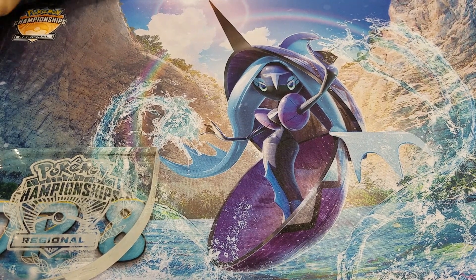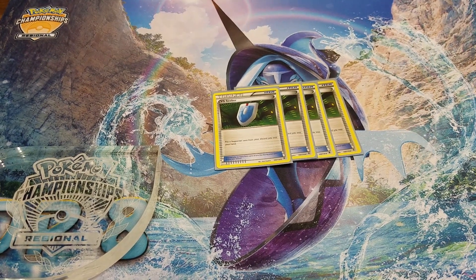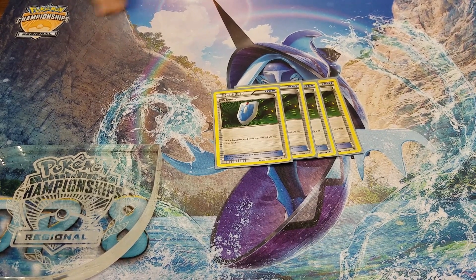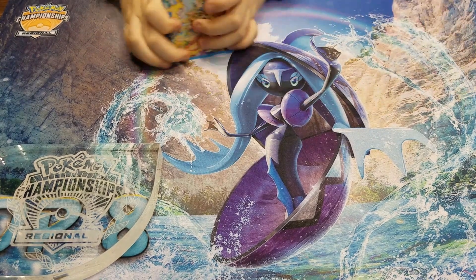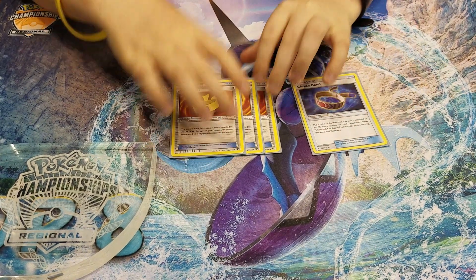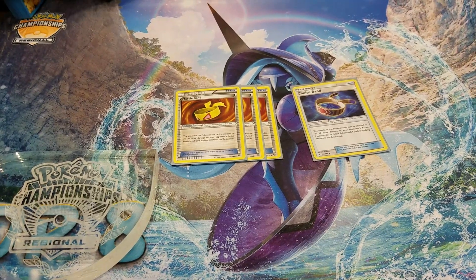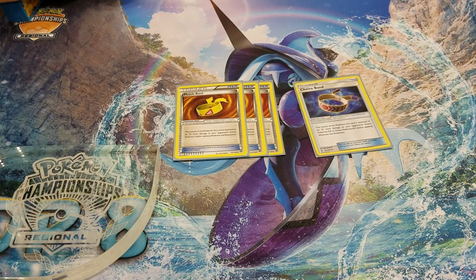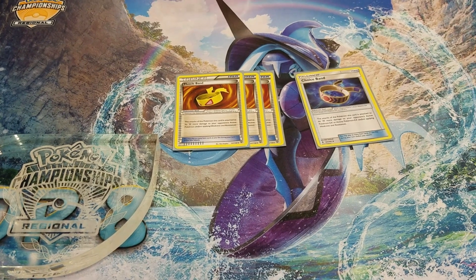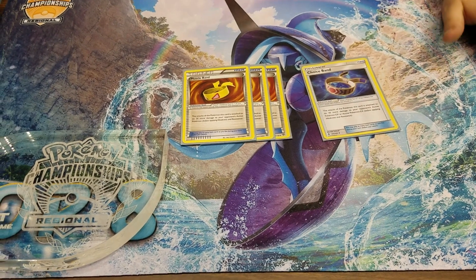I also run four copies of VS Seeker. VS Seeker is so good — it puts a supporter card from your discard pile back into your hand, so I can just reuse Ghetsis, Sycamore, or Acerola. It really helps. I also run a 3-1 Muscle Band to Choice Band split. I like Muscle Band because if you go up against a mirror match or Night March — let's say you're using Drampa — Drampa can do 40 to a Joltik for the knockout. And Choice Band is for when you're 10 damage short — just attach Choice Band and you're good.